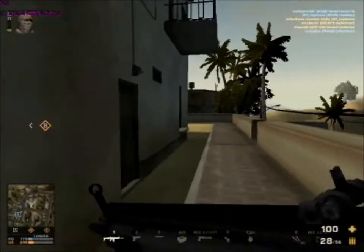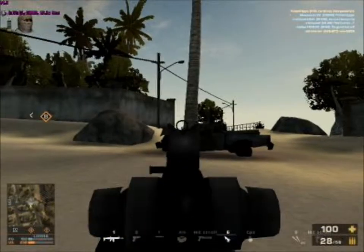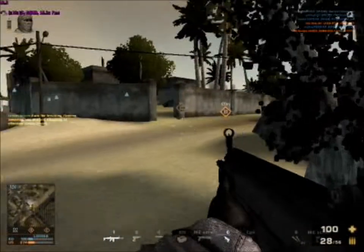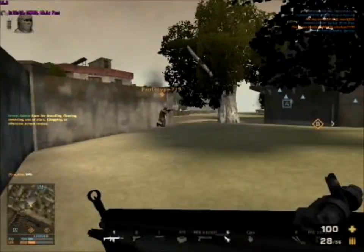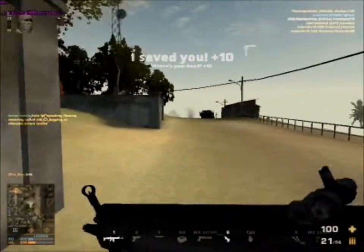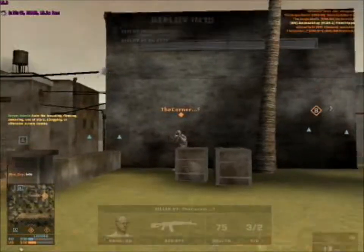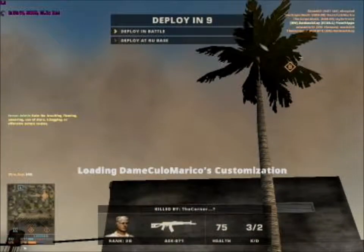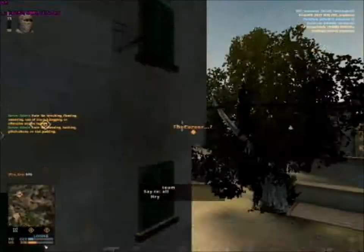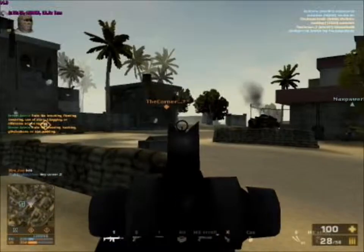The SCAR-L performs well at range due to its low recoil and low deviation. Putting an M145 sight on this rifle is definitely recommended if you have one, as it's very fun to use. The iron sights of the SCAR-L are very thin and small — essentially a circle with a little dot coming up from the bottom — and are great for making accurate shots at both range and up close.